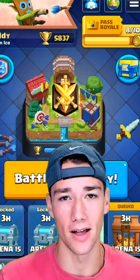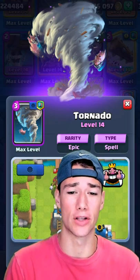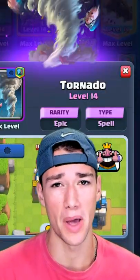In this video, we're covering the best spells in Clash Royale right now. Tornado is super versatile — at 3 Elixir it can get you King Tower activations, so don't sleep on this spell.